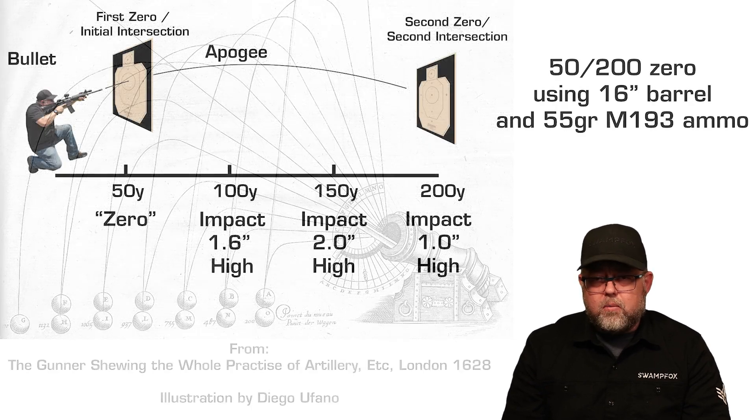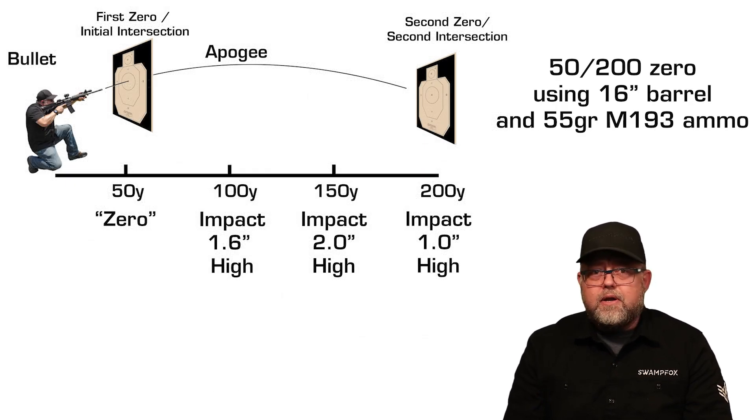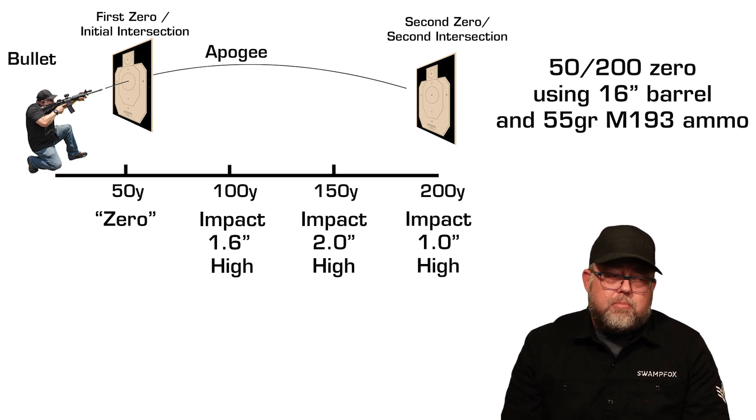Here's how it works. We're using M193 55-grain ammo — usually the cheapest 5.56 loading and allowed at ranges where you can't use steel core ammo. A 16-inch barrel is great, but 18 or 20 inch will do fine as well. We zero at 50 yards — that's our initial intersection — and as a bonus it's relatively easy to shoot a tight group at 50 yards. Because we tilted our barrel upwards just a bit to achieve the 50-yard zero, the bullet is still climbing. In just a blink of an eye it goes from 50 yards to 100 yards, impacting about 1.6 inches high at 100 yards.